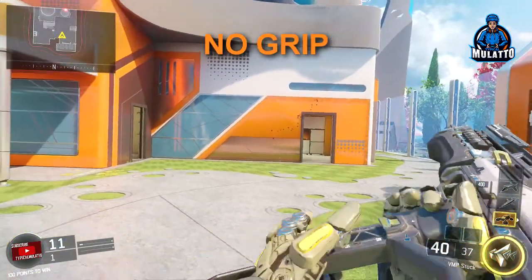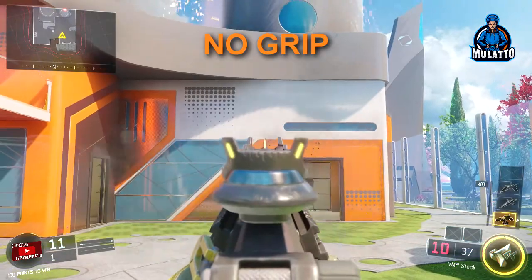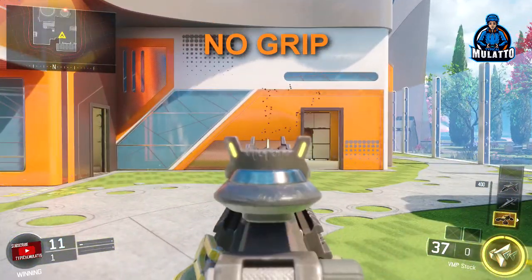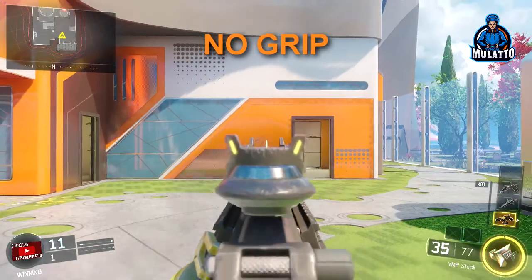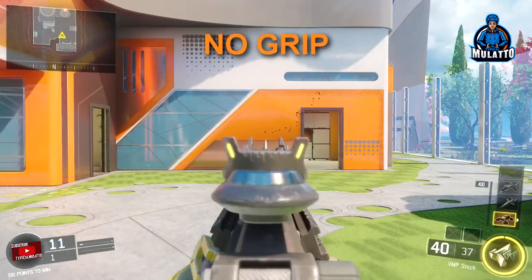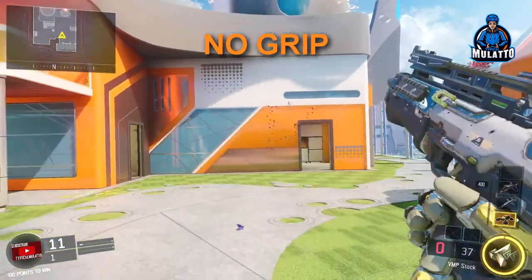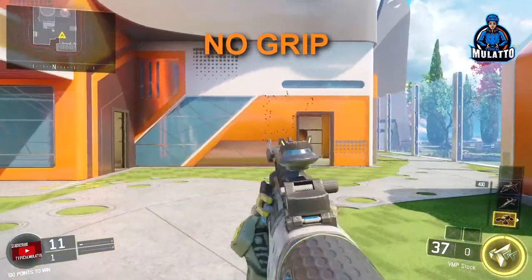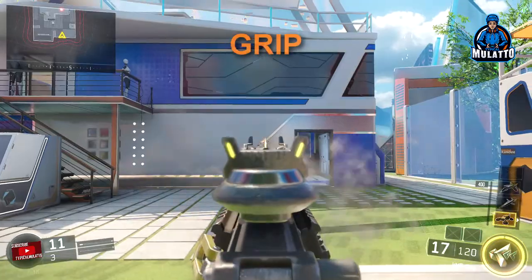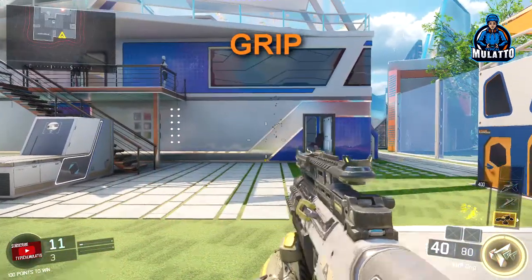Looking at this spray pattern here, you'll notice there are many different spray patterns with submachine guns. Even with the same SMG, there is no exact spray pattern — that's because they don't use real bullets in Call of Duty. One thing you do notice is that they all go upward, so what you can do is slightly toggle your analog stick down, or use a jiggle kind of movement with your left analog stick to balance out the shot.